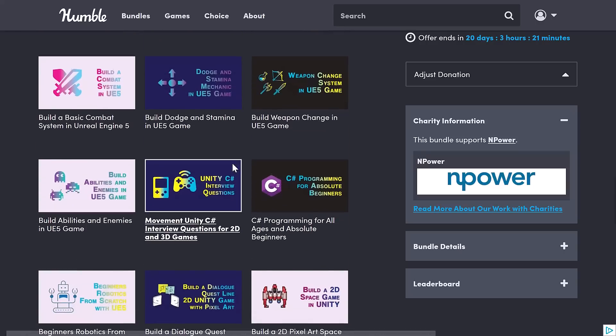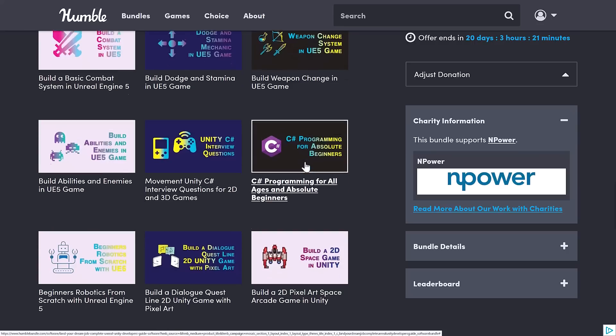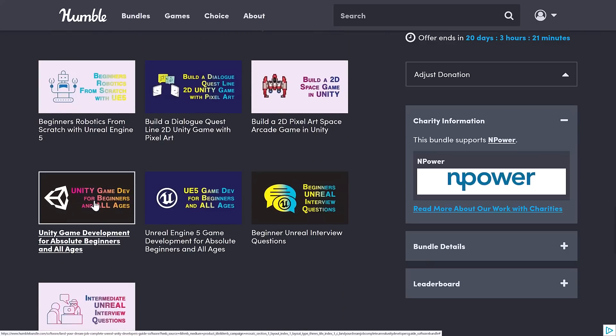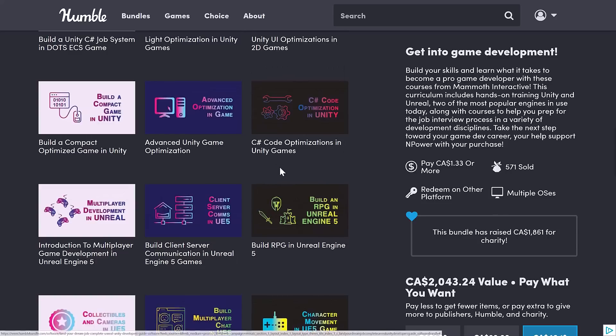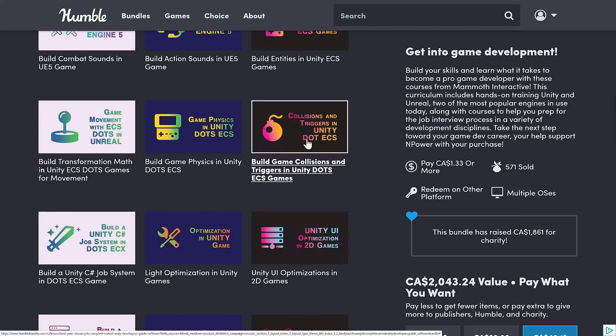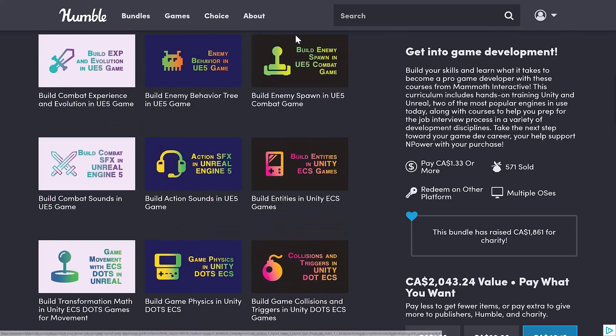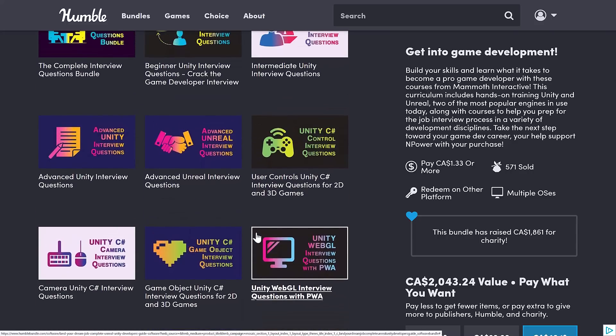On the Unity side, you have some stuff for beginners to get started — beginner-level questions, C Sharp programming for absolute beginners, build a 2D space game in Unity, Unity game dev for beginners. But then you've got some things that really shine: C Sharp code optimization in Unity games, Advanced Unity game optimization, light optimization in Unity games, Unity UI optimization in 2D games. And then you've got things for DOTS and ECS, which generally aren't that well-documented, so having ECS-specific tutorials is definitely useful. The swath of topics covered is quite nice, with a lot more intermediate-level content than you almost never see.